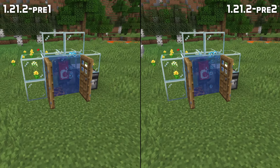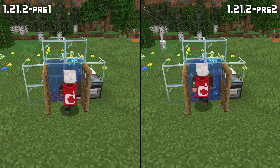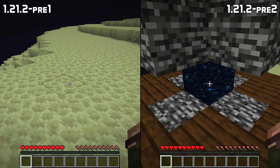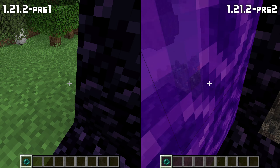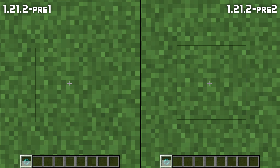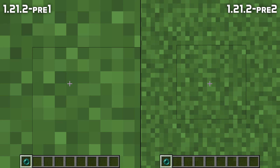Lots of fixes for enderpearls as well, where their interaction with bubble columns is now fixed. Throwing an enderpearl through a portal no longer places you slightly too low, and if the pearl lands in the portal, you no longer get instantly sent back through to the other side. The position you teleport to is now also more consistent.